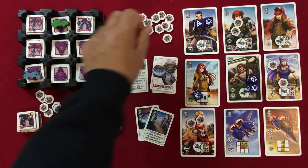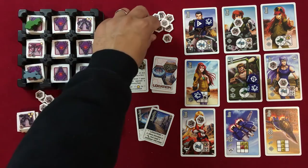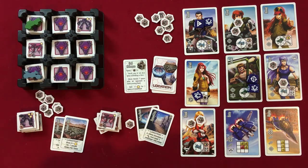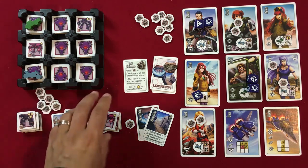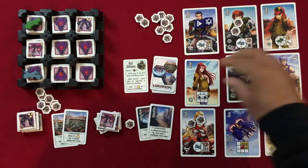Moving Lunk one more space, we take out another Invid. Player two's hero spots an opportunity to gain fuel from a nearby Invid, grabbing it. That is the end of player one's turn — they've got a lot of fuel and options.